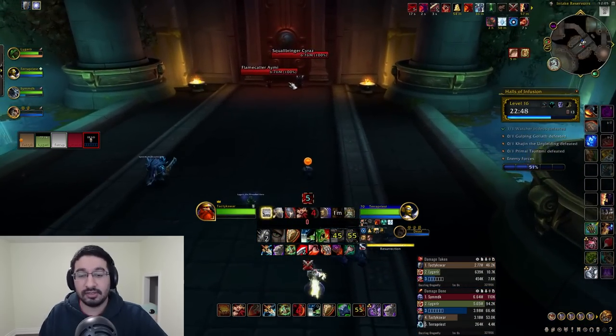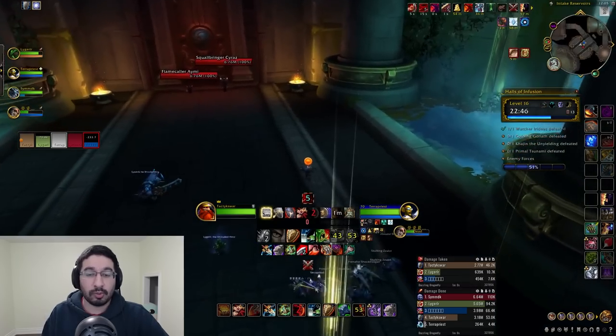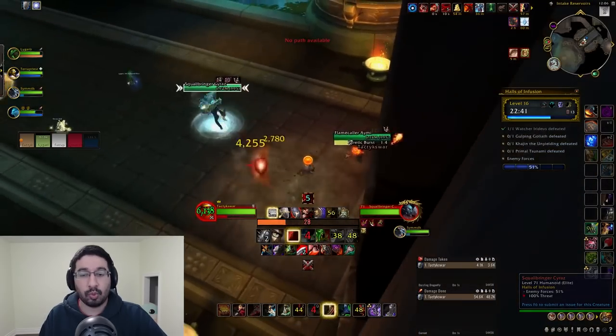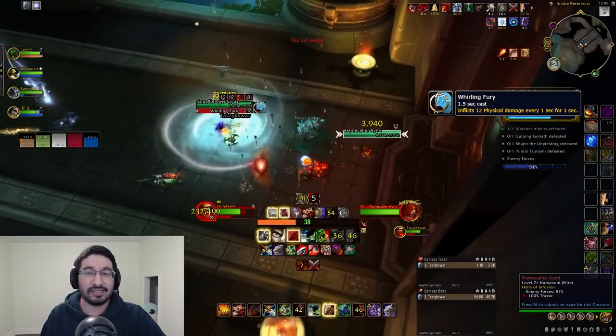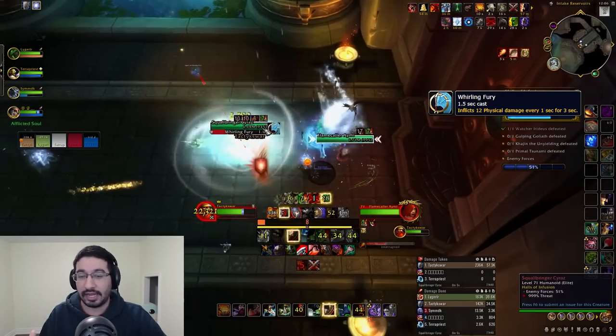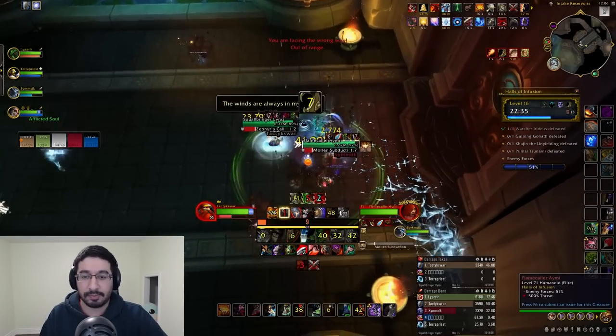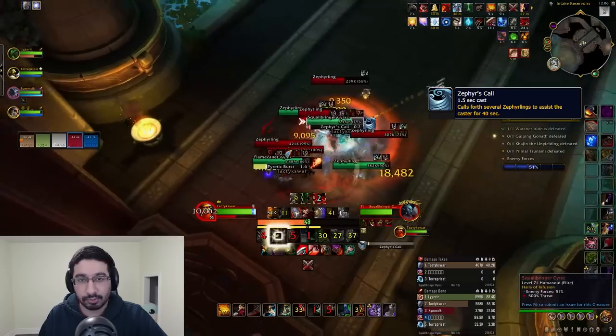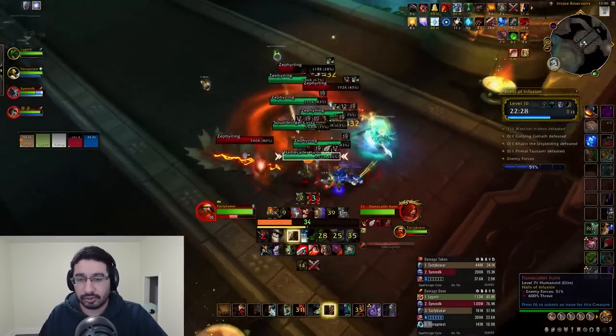There are two mini-bosses in this area: Squallbringer Srazz and Flamecaller Amy. Srazz is straightforward — he'll do Whirling Fury, a 3-second 8-yard channeled physical AoE around himself, so step out of that. He also has Zephyr's Call, summoning some Zephyrling adds that are pretty basic and don't do much, so just pick them up.